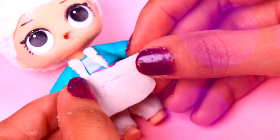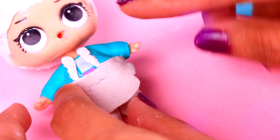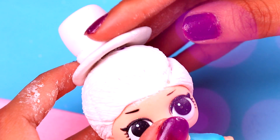Now it's time to complete the groom's suit. For the bottom of the suit, we are going to attach clay onto it — make sure the clay fits perfectly on the groom's body just like this. For the hat, it is important to stick it in a good place on the head so it looks good and won't fall off.